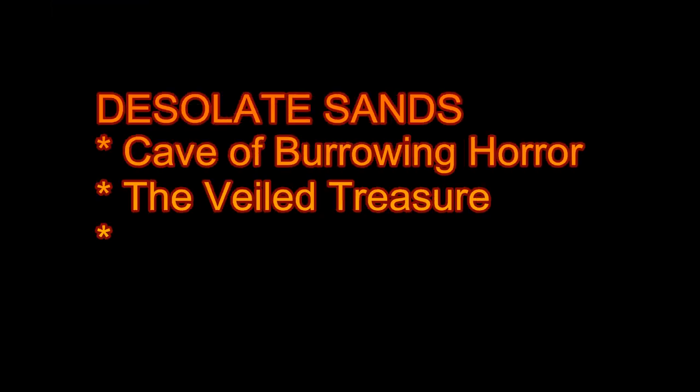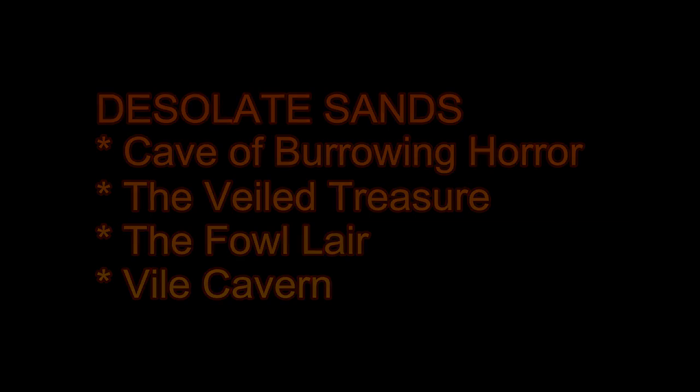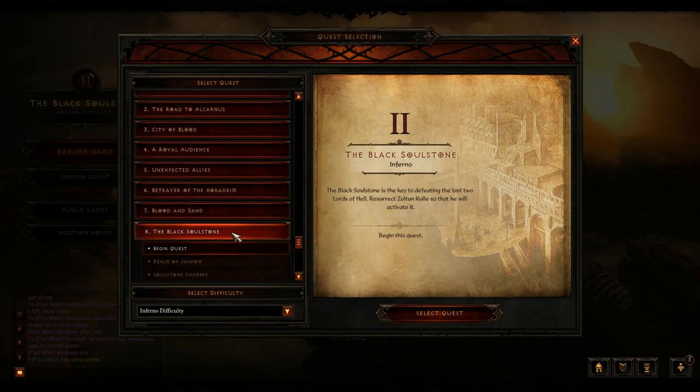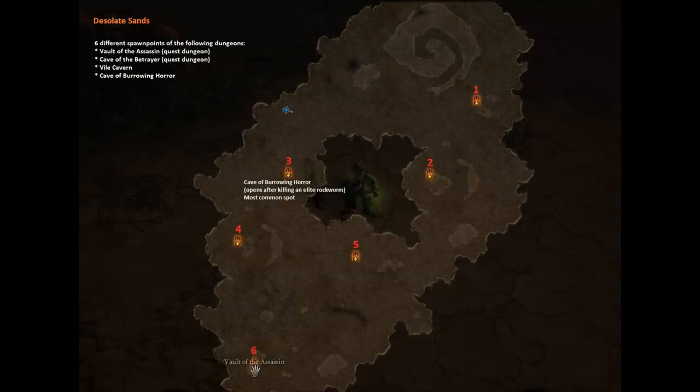Okay, last but not least - the Desolate Sands, with some very rare dungeons that you need to farm for. This is the minimum quest that you are going to need to get access to the waypoint of the Desolate Sands. When you have taken the waypoint, it is time to run. It is a huge field, it is boring, there is not much going on. Most of the time it is only Vault with the Assassin being up or the Cave of the Betrayer. These are the 6 spawn points that I have found where the different dungeons can spawn - like the Cave of Burrowing Horror and the Foul Cavern. If you only need Cave of Burrowing Horror, spawn place number 3 is the place to go, because I got it the most times up there.